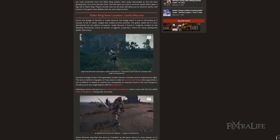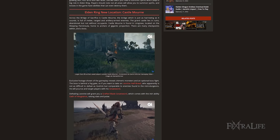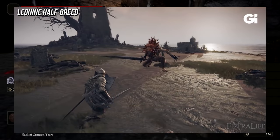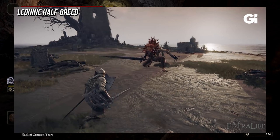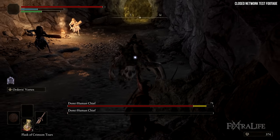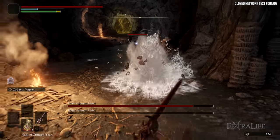Castle Mourn is an optional dungeon located in the Weeping Peninsula, which is south of Limgrave. If you played the network test, this is going to be south — it's the big island down there. We got to see a boss fight there with someone called the Leonine Misbegotten, who uses the Grafted Blade Greatsword, which is acquired from him when you kill him. It has an Ash of War ability called Oath of Vengeance, which I think raises your stats and poise.